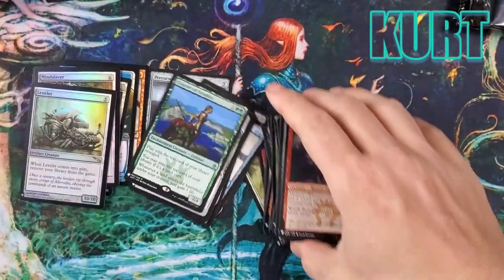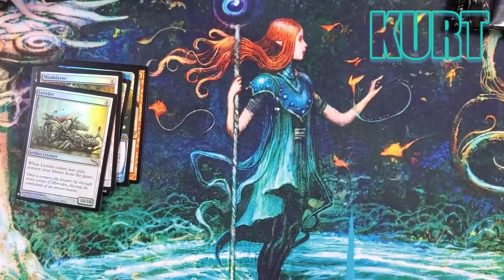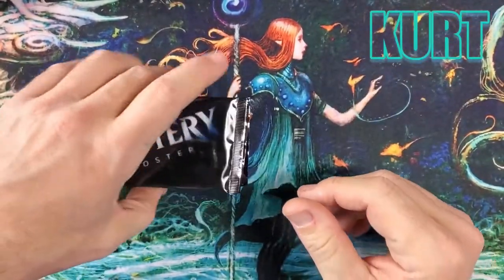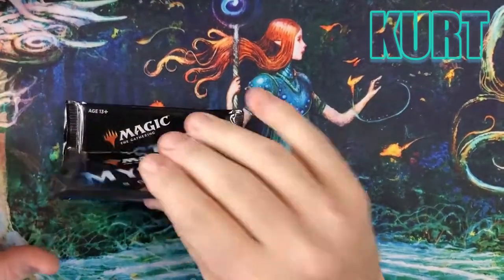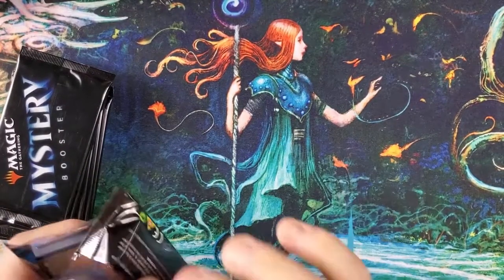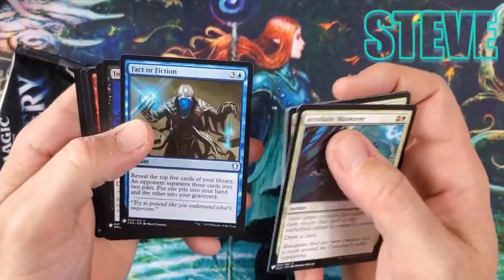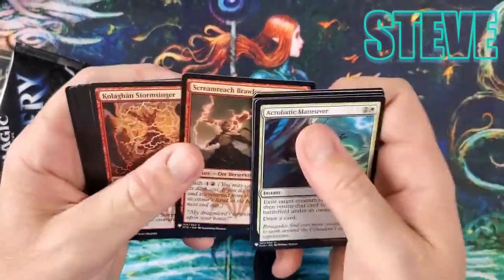Leveler — wow, this is pretty spicy. It removes your library from the game, which is crazy. You'd need a deck with something like Jace, the Mind Sculptor — if you can't draw a card from your library you win the game. One of those Jaces. Anyway, fact or fiction. And that's Kurt's six packs — now we're into the last person, which is Steve Gravel, who always opens well on the channel.